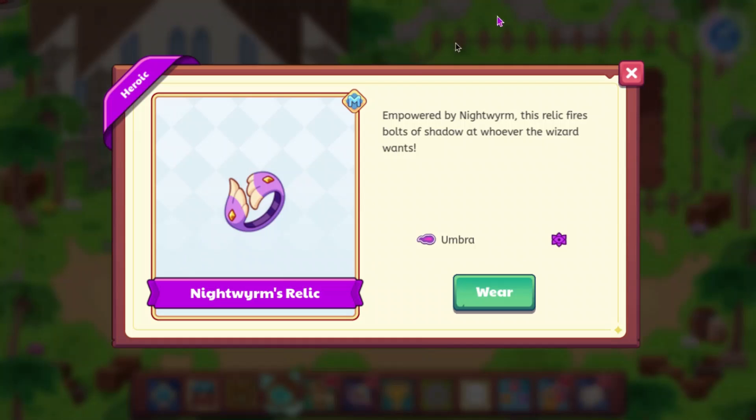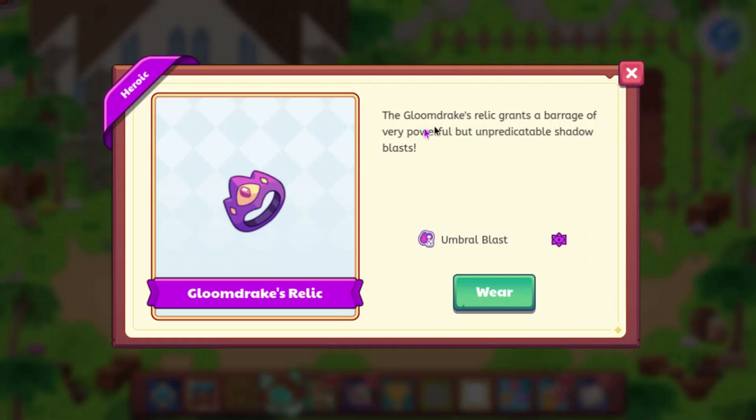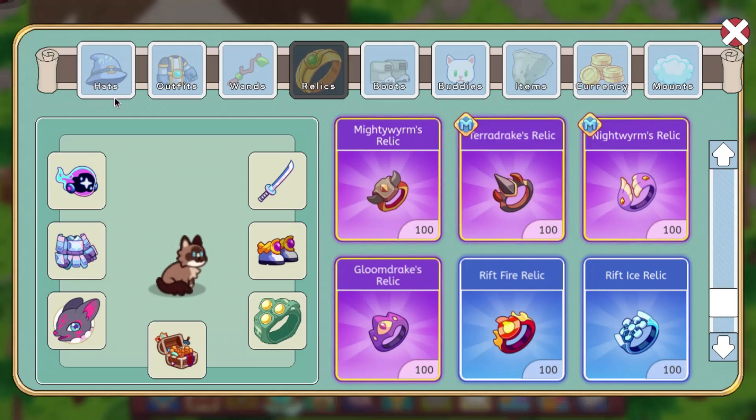The Night Worm's Relic — empowered by Night Worm, this relic fires bolts of shadow at whoever the wizard wants. And then the Gloomdrake's Relic says the Gloomdrake's Relic grants a barrage of very powerful but unpredictable shadowblasts. So yeah, those are the relics.